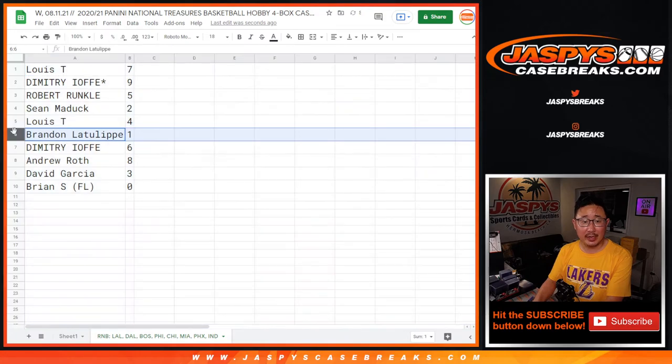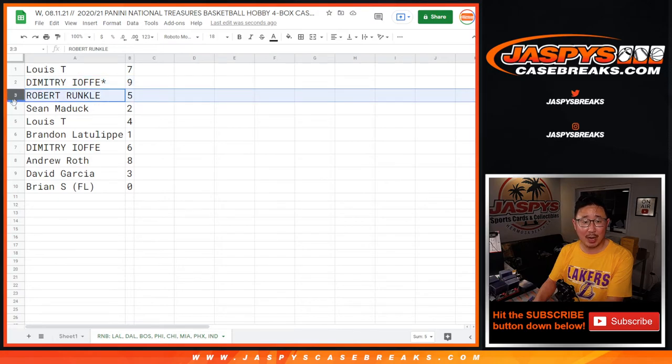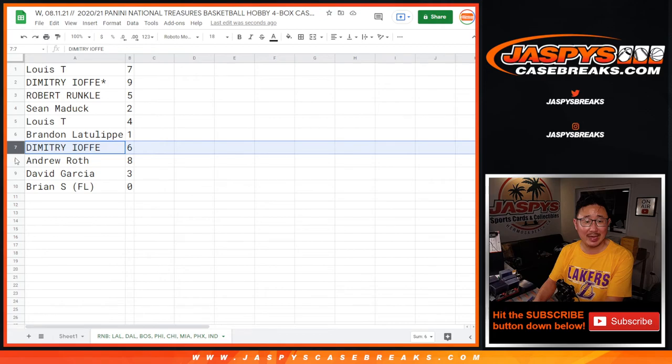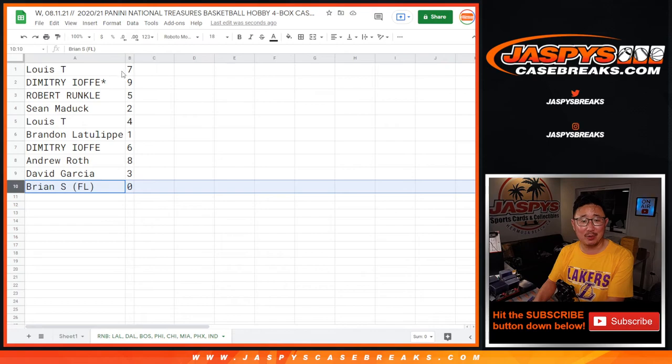But Brandon, you'll still get any live one-of-ones. Brian has the zero. Louie with seven. Dimitri with nine. Robert with five. Sean with two. Louie with four. Brandon with one. Dimitri with six. Andrew with eight. David with three. And Brian with zero.